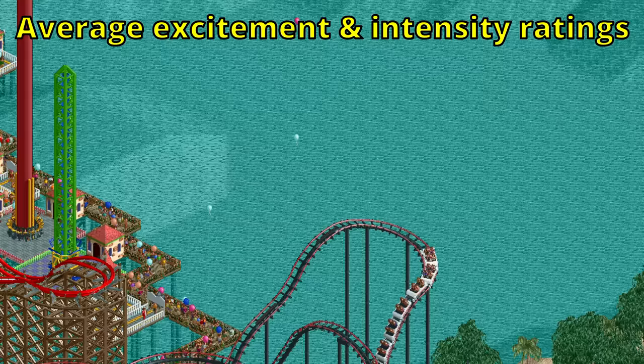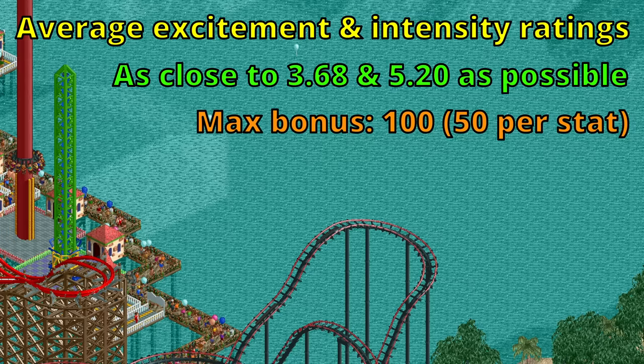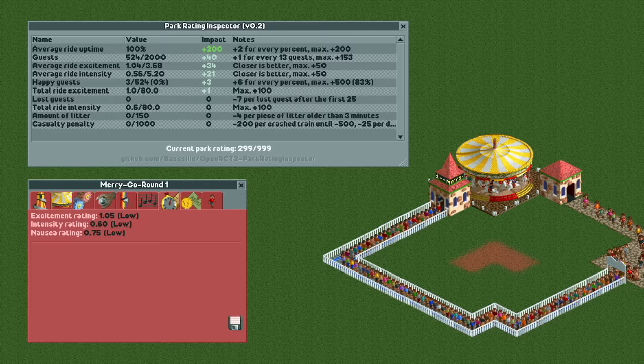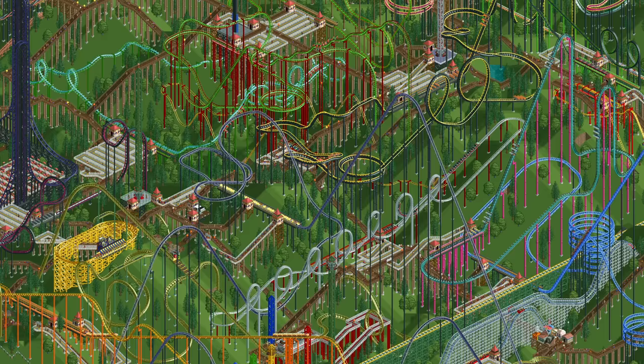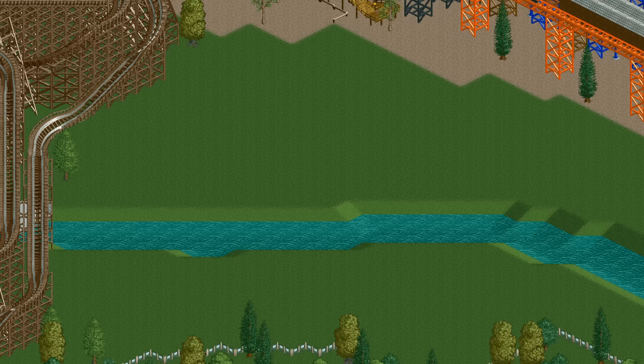It's not just the total ratings that matter — the third ride-related variable is the average excitement and intensity ratings, which need to be as close to 3.68 and 5.20 respectively as possible. If they are exactly that, you get the maximum bonus of 50 per stat. The further away you are the lower the bonus, but it decreases very slowly — for every 4 points away you only lose 25 park rating. This effect is so small it's practically never worth paying attention to, and even an extreme park still gets 69 out of 100 points.